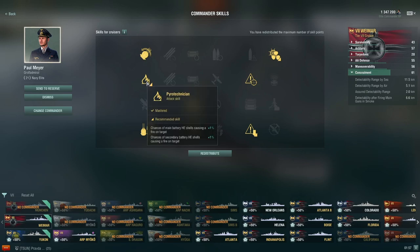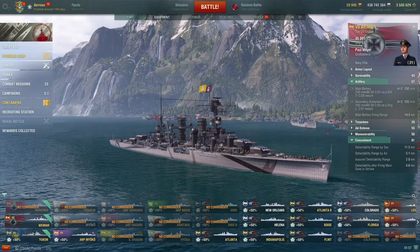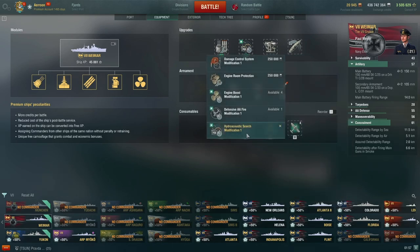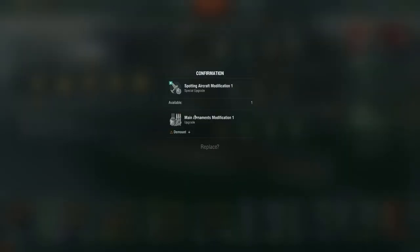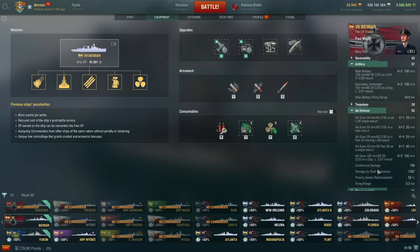Heavy HE and SAP shells also probably doesn't make sense, so I took Radio Location and Pyrotechnician. For upgrades I go for Steering Gears — Propulsion Mod isn't as important because you have a speed boost. Third slot Aiming Systems, though you could go Main Battery turret rotation. Second slot Hydroacoustic Search. First slot I took Main Armaments Modification 1, but actually Spotting Aircraft Modification 1 might be more important because the spotting aircraft is a large part of your range and is quite important on this ship.